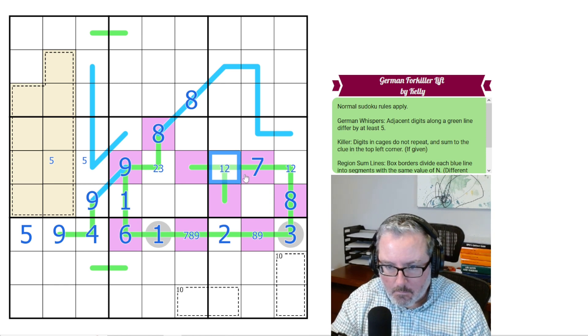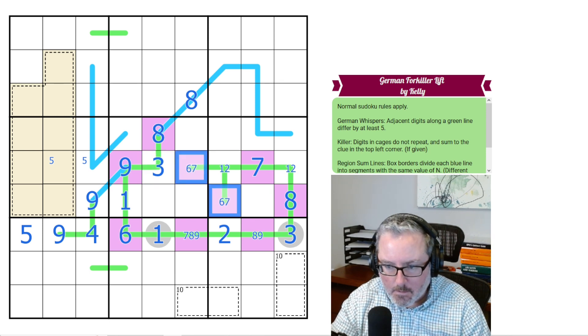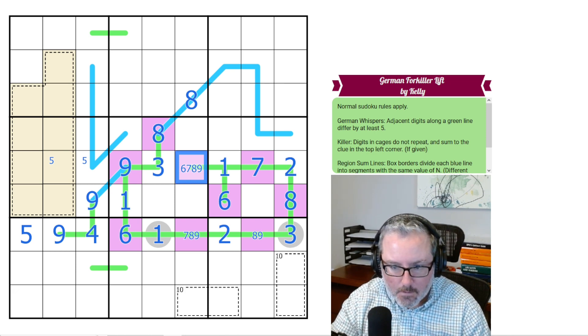This has to be low — 1, 2. This then has to be a 3. These have to be high — 6, 7, 8, or 9. This is not 7, 8, or 9, so it's 6. This has to be 1 and 2. This is not 7, 8, or 9, so it's 6. This is the 7 there, and the 8, 9 there.